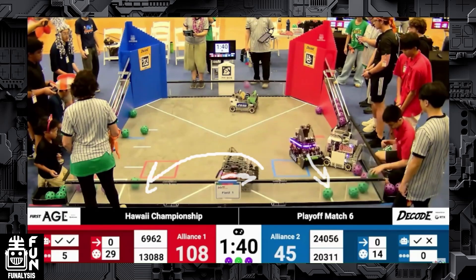Pokebolts was going into the opposing alliance's human player station to get artifacts. They saw Crusaders 3 coming in, so they immediately flipped and went to their other side. That sort of adaptability from the drivers is very impressive — being able to see that and flip on the fly is something not many people have, and it's what really sets Pokebolts apart from other teams.